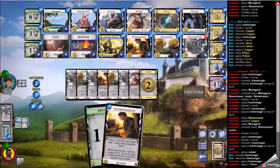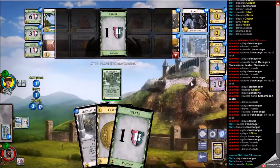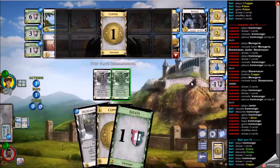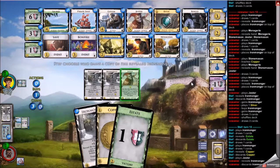Jester does give me an ironmonger though, which I'm happy about. Here I could buy another menagerie, but I choose to pick up the last ironmonger. Not really sure which is correct there because I just underdrew my deck, so I probably won't draw it. Maybe I should have gone with the menagerie and saved something, but I just picked up the ironmonger.